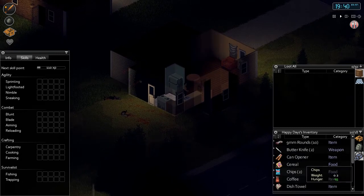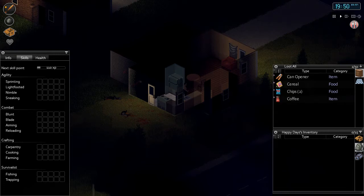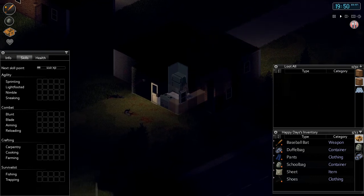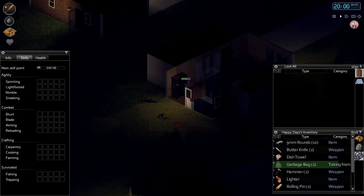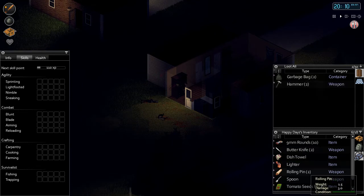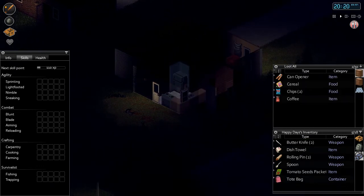Another cupboard we're going to fill with long-life food - food that doesn't need to be refrigerated - and can opener stuff. Coffees, long-life food. You can find cans of soup and stuff, cereal. In this drawer we're going to put tools - things like hammers. The garbage bags are used to make rain collector barrels later in the game, so once the water runs out you can catch some rain. And I'll put some more bullets in here one at a time, because apparently this character is OCD.